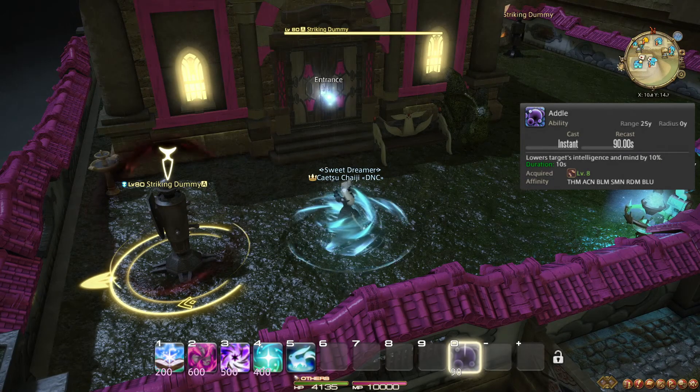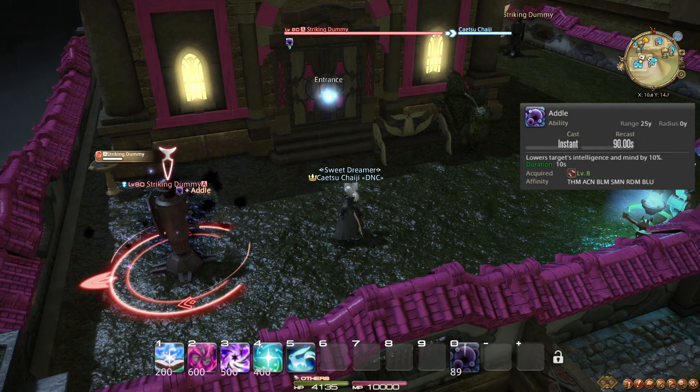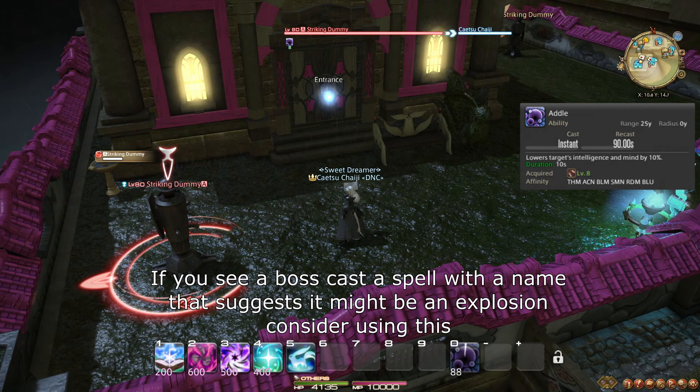At level 8, you learn the role action and ability Addle. This ability makes your target do less magic damage for a bit. This often can reduce the damage of room-wide unavoidable damage, since these are typically magical.